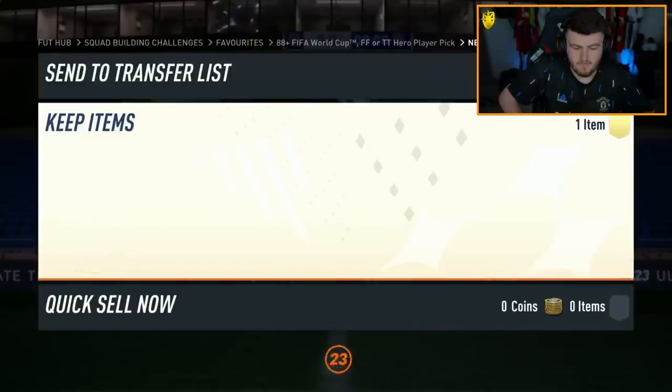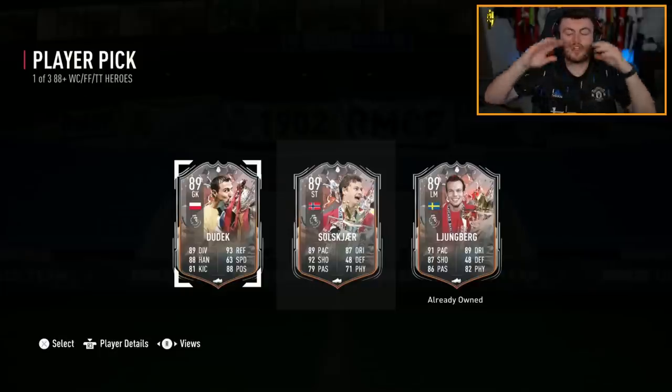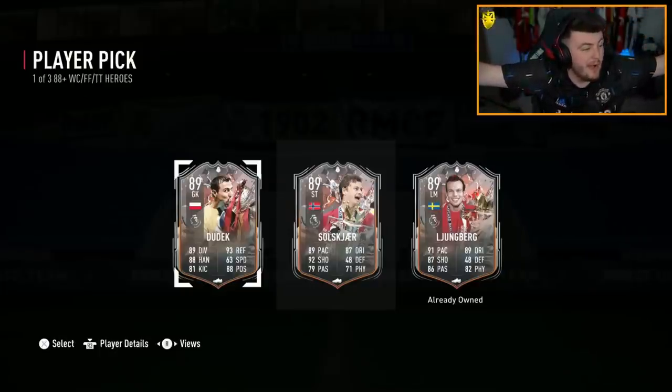Will this be the one? Come on. No it won't — still no Foot Fantasy hero. Ollie, Dudek, Lundberg — the three most common players out of any player pick pack ever released, ever.